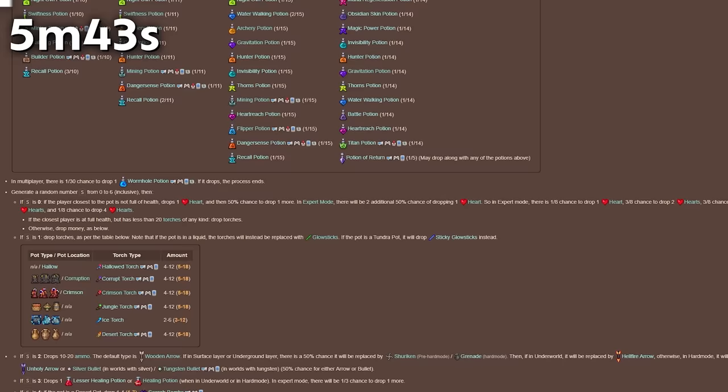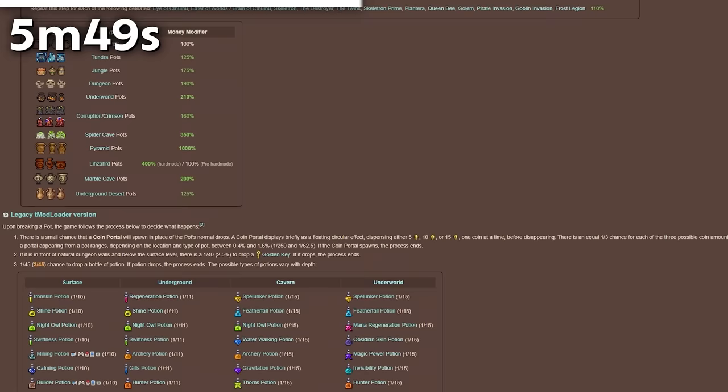There's a complicated and obscure way the game determines other pot drops like hearts, glow sticks, ammunition, healing potions, and money. Did you know that pyramid pots drop 10 times the money of a forest pot? Because I didn't. Maybe one day I'll make a video on this.